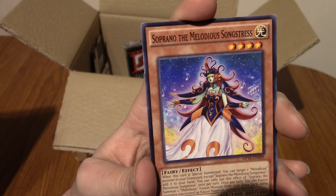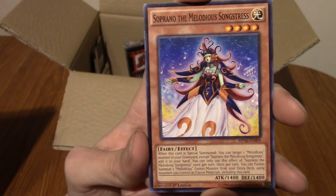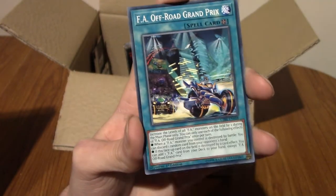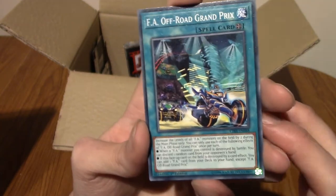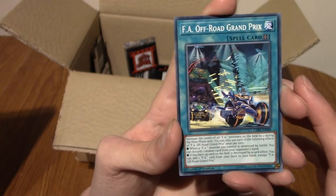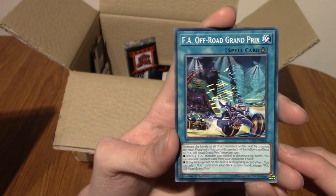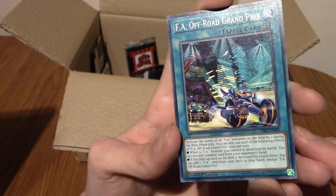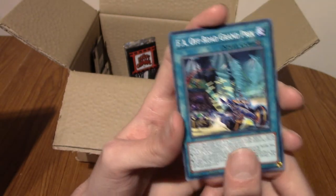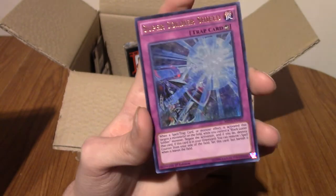Soprano the Melodious Songstress — she's like a songstress, I suppose. Our penultimate card is FE Off-Road Grand Prix. The FE cards are really cool — they're a bit like Wacky Racers meets Yu-Gi-Oh sci-fi stuff. I don't know what FE stands for — Formula A.